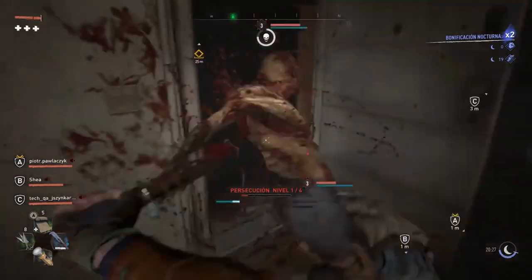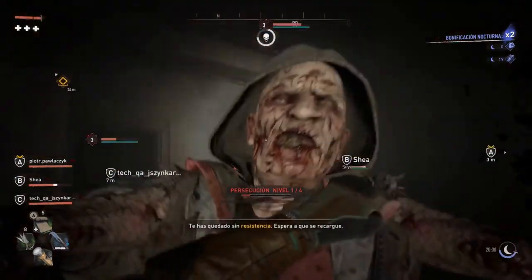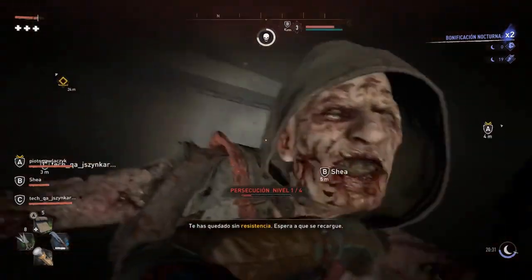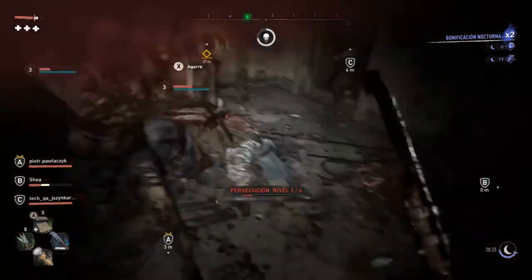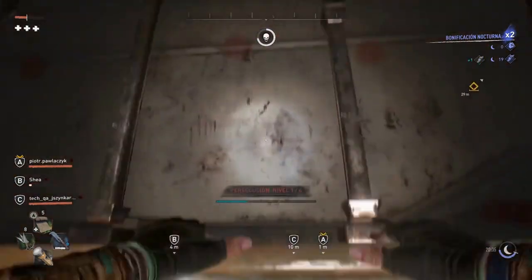Another great weapon to consider is the Metal Bat, a strong melee weapon that swings slow and heavy but deals a critical hit whenever a strike lands. It can be found past a locked door in Beverly Hills in a mansion to the northeast. Players must use a fuse box to open the garage that hosts the Metal Bat.